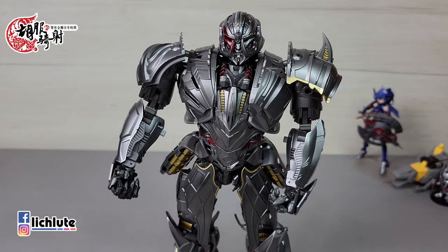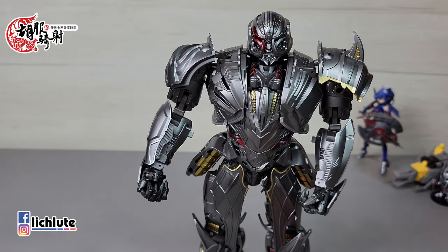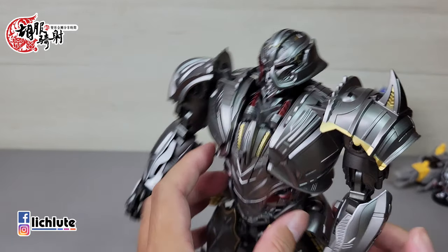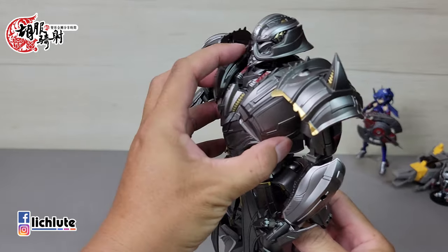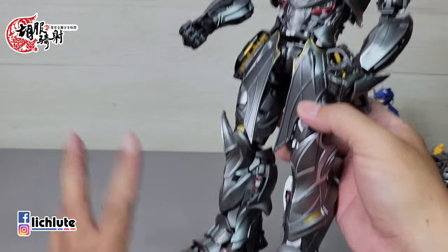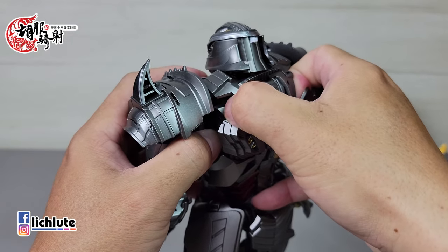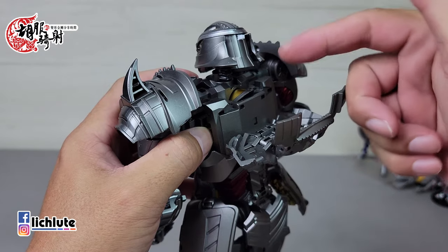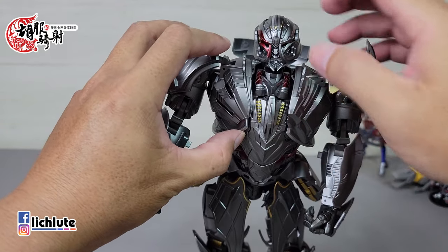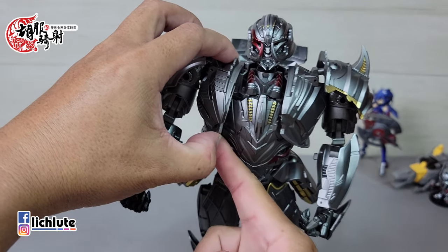现在来讲解破天翼的变形过程。首先把武器等配件先拿掉。面罩喝起来比较方便变形。飞机头藏在身体里头，大部分时间会在调整腿部部件变成飞机翅膀。先从比较简单的上半身开始：这个地方打开，然后胸甲朝两侧打开，卡控不在前面而是在侧边。